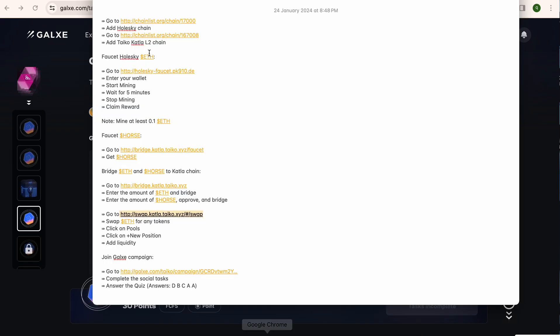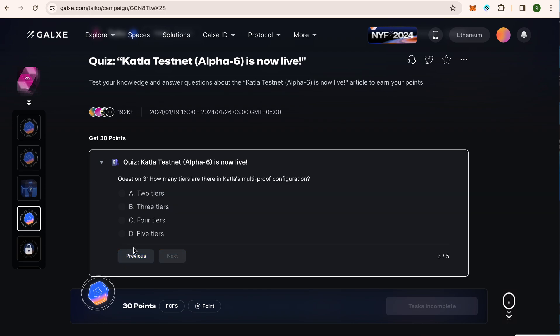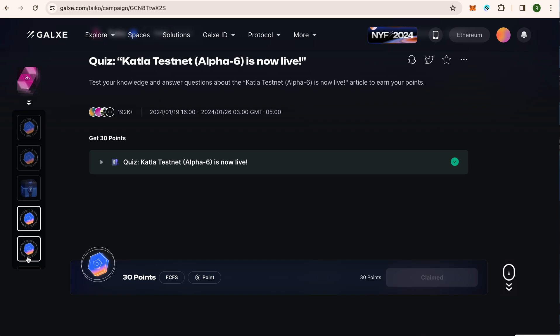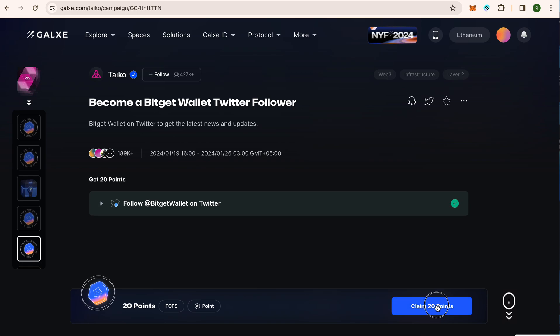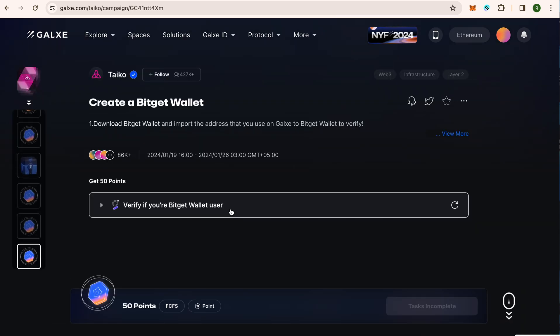Next we need to answer a quiz — the answers are D, B, C, A, A. You can read through all the information — it is pretty good. Complete and claim the points. Make sure you claim the points every time — this has been claimed. Next we need to follow BitGet on their Twitter. Follow, verify, and claim 20 points.